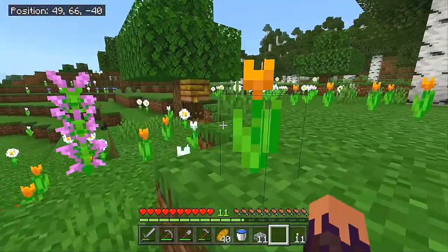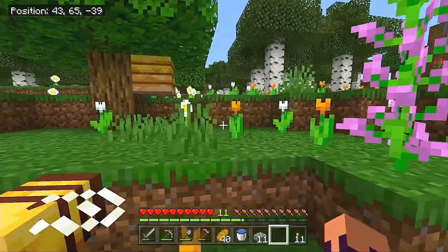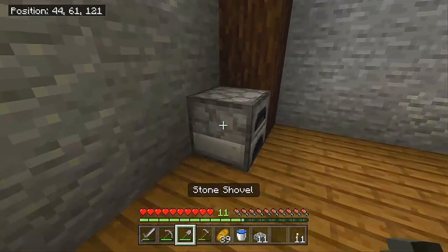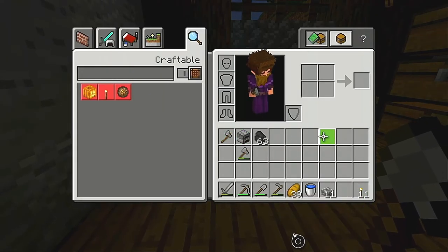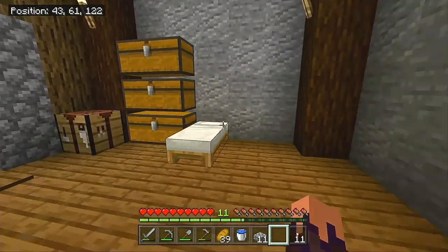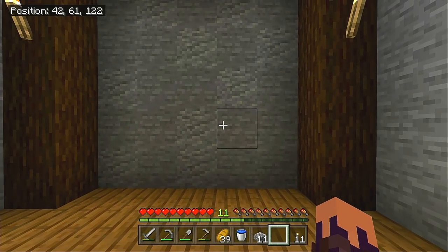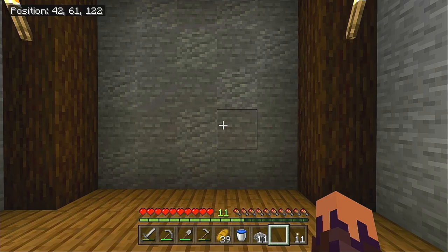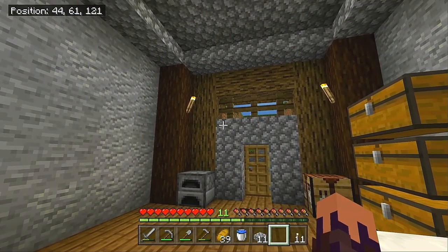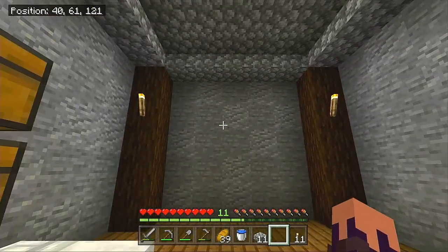We are going to have a bee farm so we can get some honey blocks. I don't know what I'm going to do with honey blocks just yet, but now I know it's close to home. The more I think about it — why convert this into a mine entrance when this could just start off as the mine entrance and I'll move my things over to the side. Then we will just dig down from here all the way down to diamond level, which is currently Y11. That's going to change at the end of the year, but we'll get down there today.